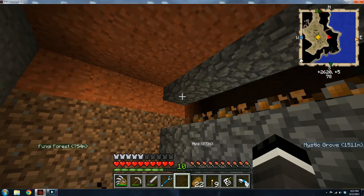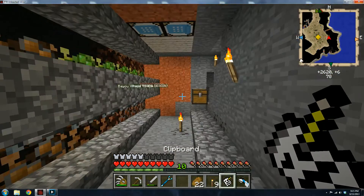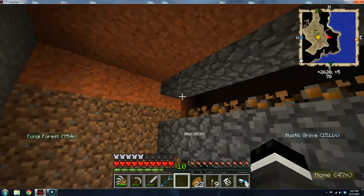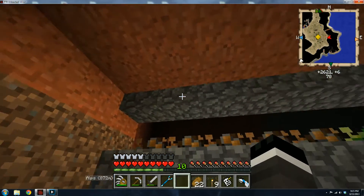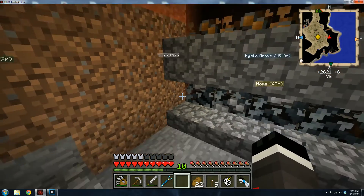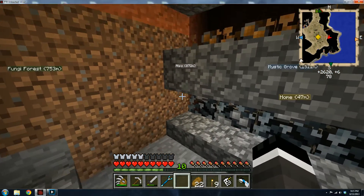These are just normal cobblestone slabs that you get by crafting cobblestone — I can actually show you guys. Just craft cobblestone like that, that's how you get these slabs. It's just a bug where light doesn't pass through them. These are upside down slabs placed on the bottoms of the blocks up there, and then these are just lower half slabs and upper and lower.